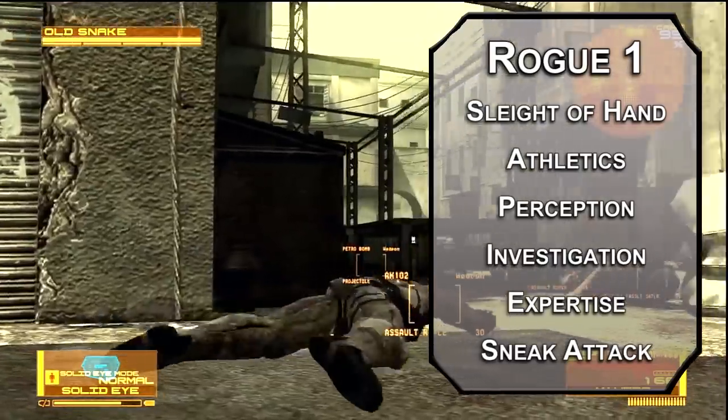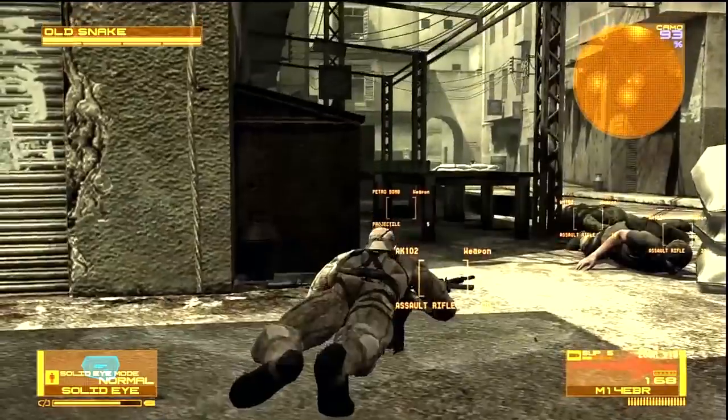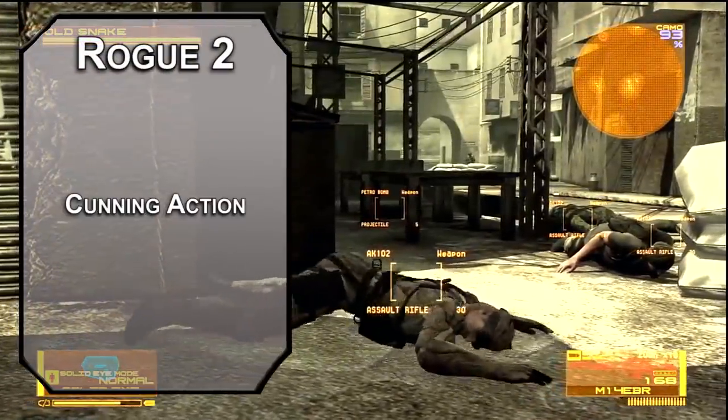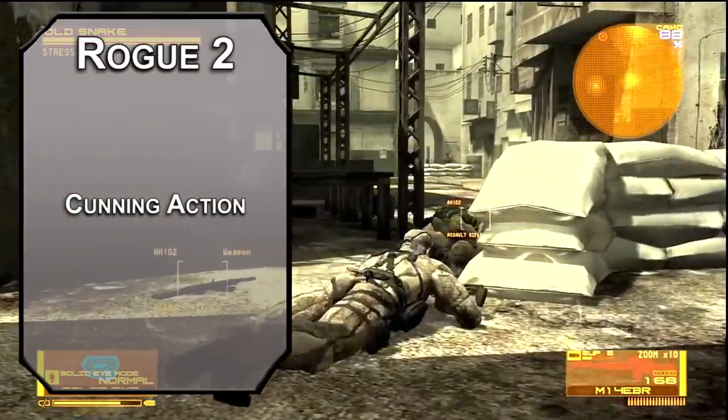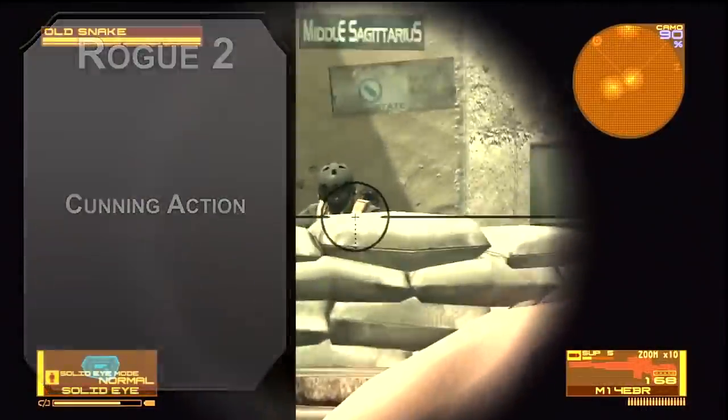Knives work, so do hand crossbows — those are pistols for flavor if your DM doesn't want to get into firearm stuff. Second level rogues get Cunning Action, letting you Dash, Disengage, or Hide as a bonus action. So dive into a vent, or the bushes, or a box if you can find one. Nobody suspects a box.